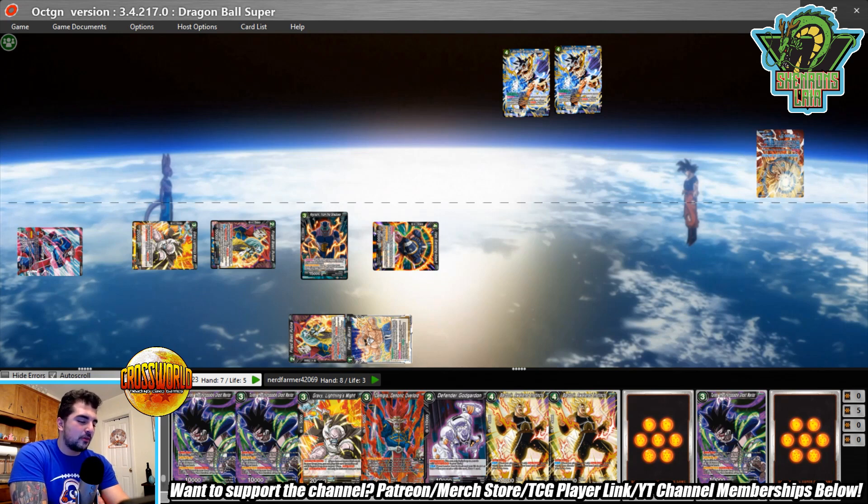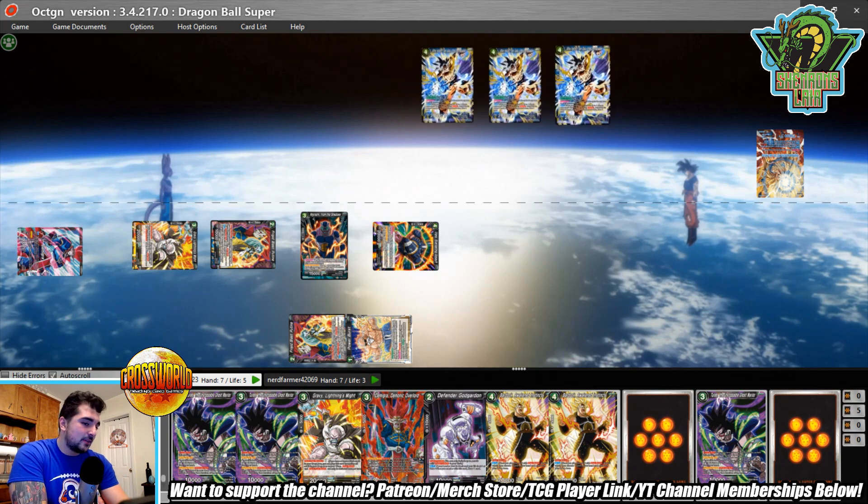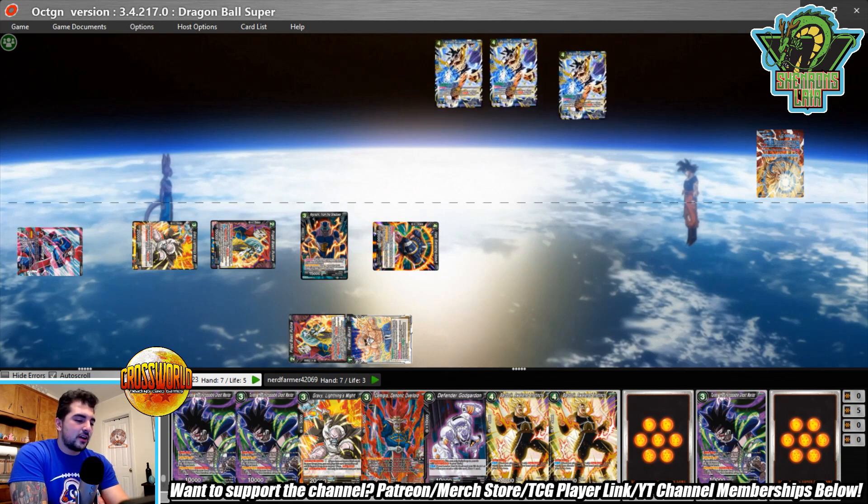We decide not to attack with Negrishi here because he used Sensu Bean. I could attack and he combo's 5k, but it basically equates to him discarding a card and me discarding a card, or he takes damage. It didn't seem worth it — I'll just keep Negrishi in active mode so it's one less threat he can clear if he produces a wide board.